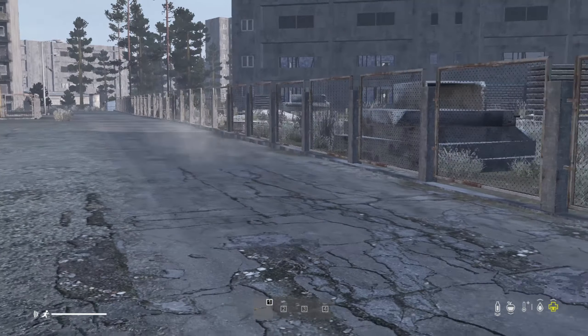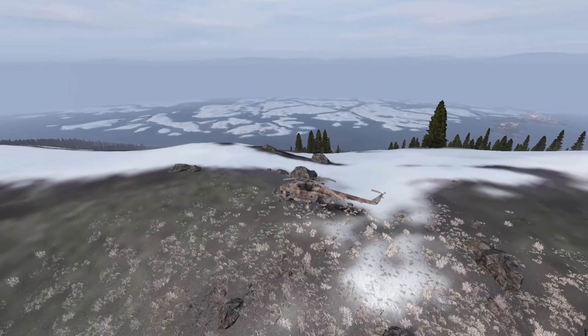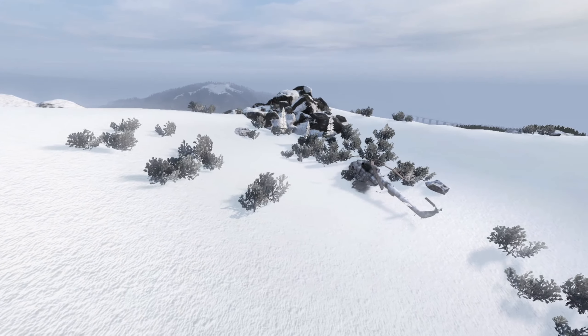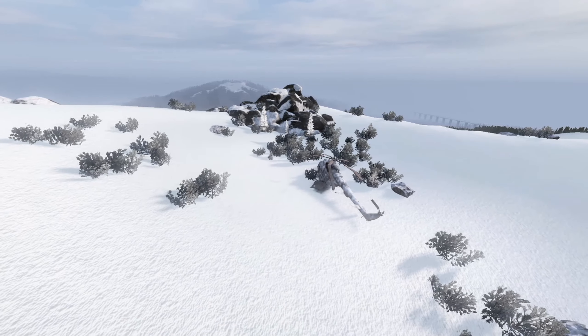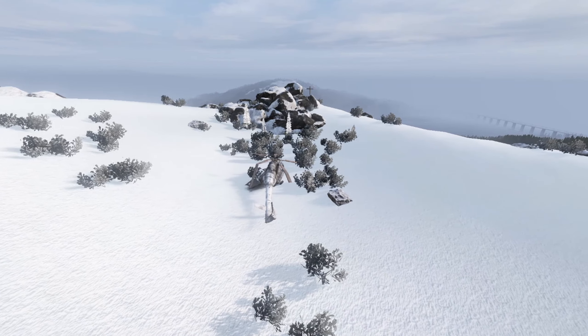On Namalsk, helicopter crashes are static — they don't move around the map, so wherever they spawn in the world is where they'll stay. There is also a crashed AC-130 that spawns loot as well, so it looks like they've replaced the standard heli crash with an AC-130, which is pretty cool.